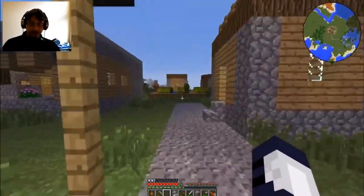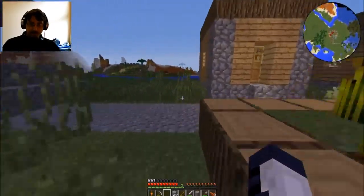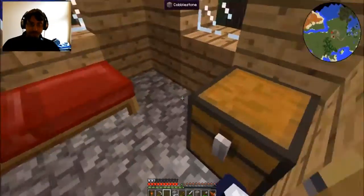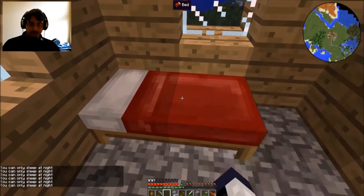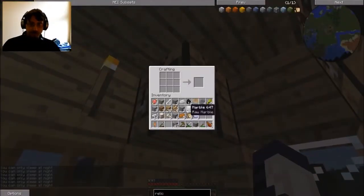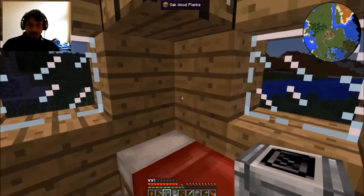I got some cobblestone. Oh, it's gonna be night here soon too. It is night. So it was iron here and here. And then one of these here and one of these here. Where did I get those backwards? There it is — Analyzer! Boom! I have an analyzer now.